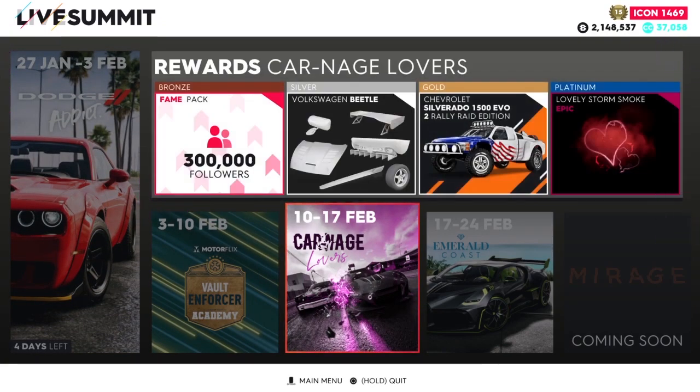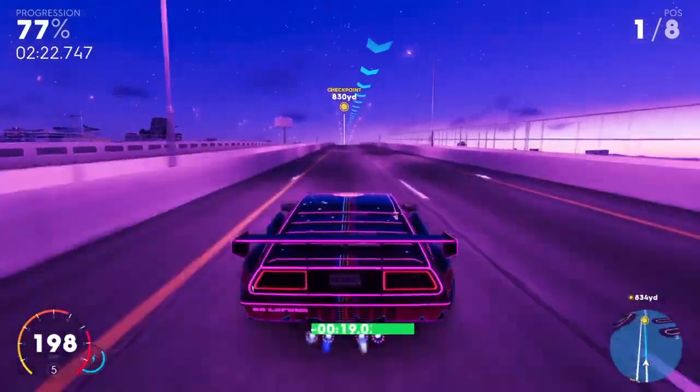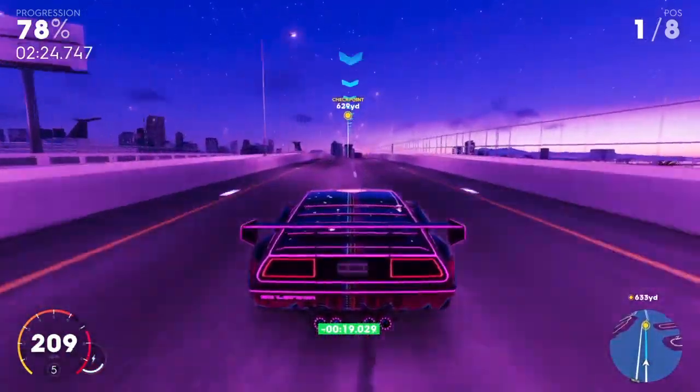The last way to earn some free cars is through the Summit. This way is for more experienced players, but sometimes there are Summit events that have normal cars for everyone to get. The bonus way to unlock free cars is through the Motor Pass. I put this at the end because you do have to buy the Motor Pass, but once bought, you can technically get the cars without paying any money. And some cars on the Motor Pass are actually free for you to buy as well.